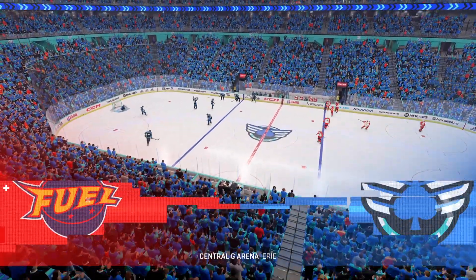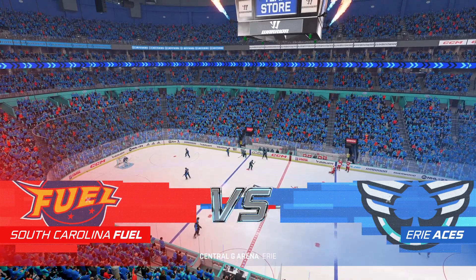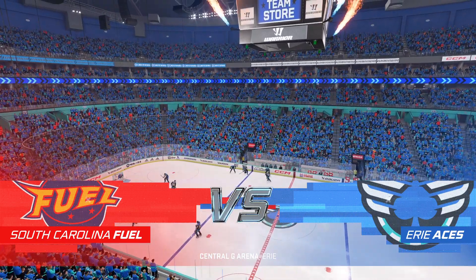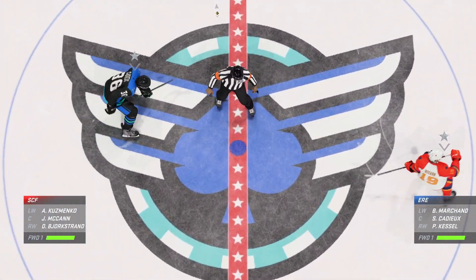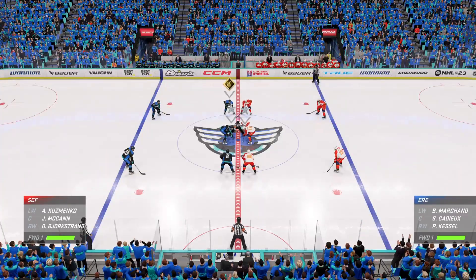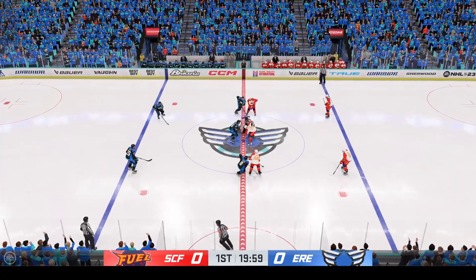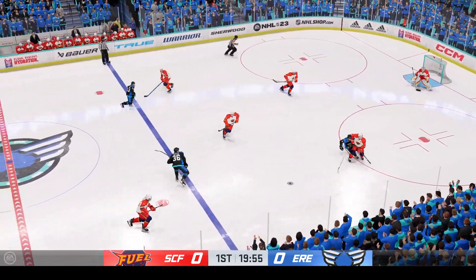Welcome everybody, along with Ray Ferraro, I'm James Cebulski to this EA Sports Showdown, and we are fired up. Let's drop the puck already. We are about set to drop the puck as both centers make their way into the dot. There's been a healthy buzz for this one. Now it's time to see if it lives up to the hype.